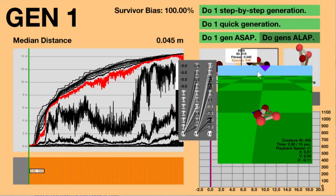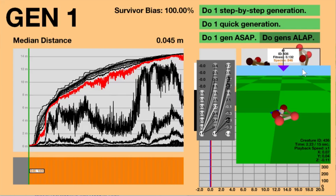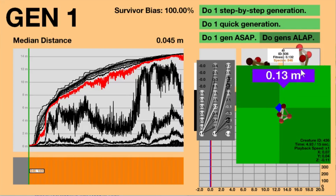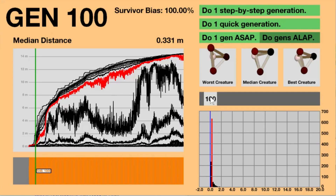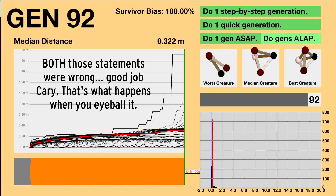Due to a bug I'm going to fix, the first generation of creatures — the randomly generated brains — don't have any actions of actual weight unless it's coming from the constant nodes of 1 at the bottom. So there can be no conditional motion in these creatures at Generation 1. Also, during the breakthrough stage of evolution — roughly the first 100 generations — the best creature can easily soar above the median because they were the first to find some major breakthrough and it hasn't spread yet. Back in Generation 92, the best is at 2 meters but the median is still less than 0.2 meters.